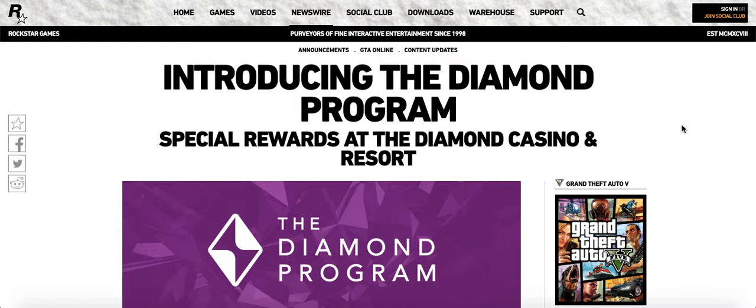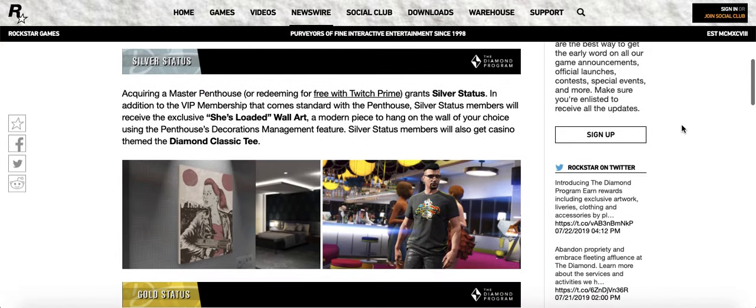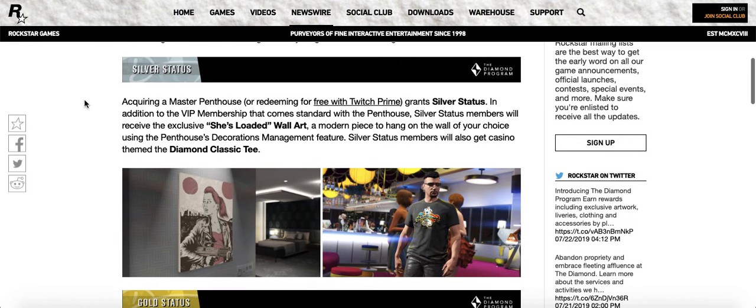They're basically explaining that there are different types of perks available within the casino update. Acquiring a master penthouse — either by buying one within the casino or redeeming it for free with Twitch Prime — gives you a silver status. So if you guys have a Twitch account you can literally get the penthouse for free, and that gives you silver status.